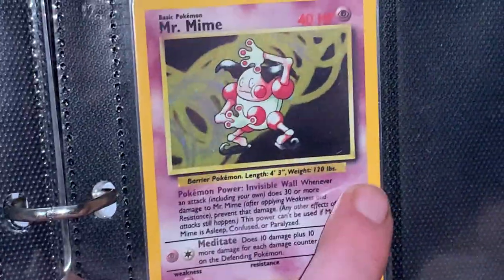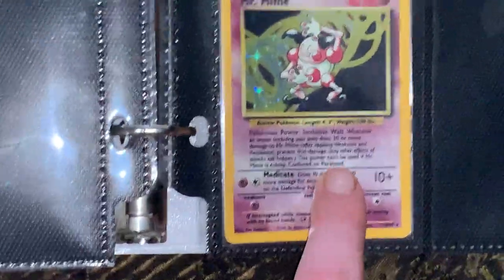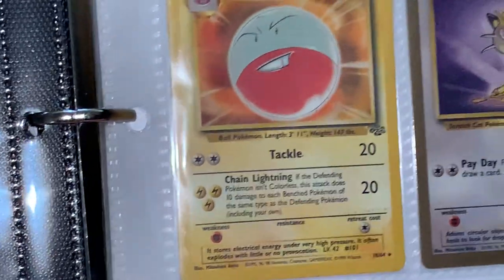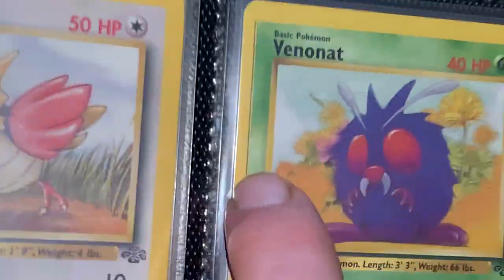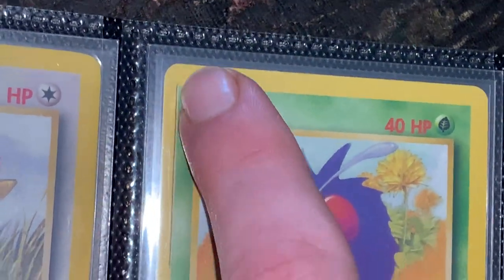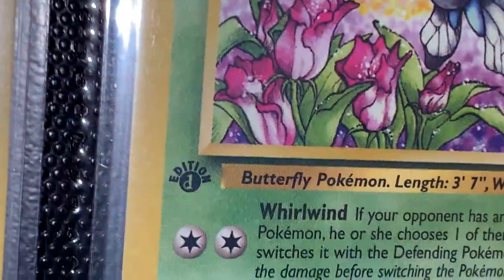And then I have the Mr. Mime error card with no set symbol. They're not first edition, of course. There's 16 of these — this is the first 16 holographics. We actually opened this out of a pack we bought off eBay. We actually opened the error card, so I thought that one was pretty cool. And then we have the gold border Meowth. Oh yeah, there's two errors. I think it was 60 — Venomat — it has this line on the side of it, so that's an error. And there's one more — it's Edition D. Which one is it? 30-something, I think — like 33 maybe. Edition D on number 33 out of 64. Edition D error.